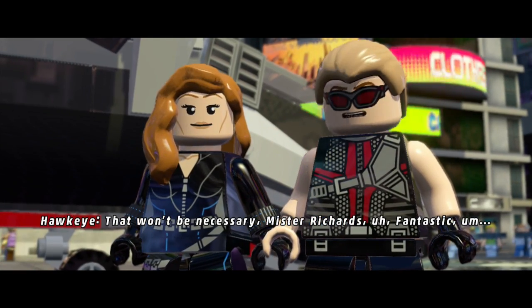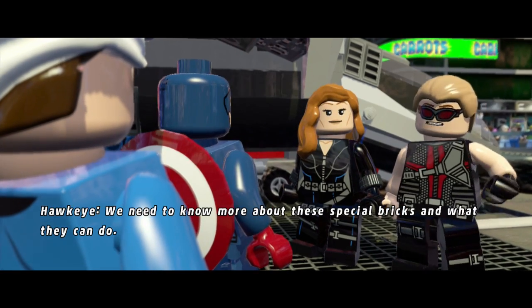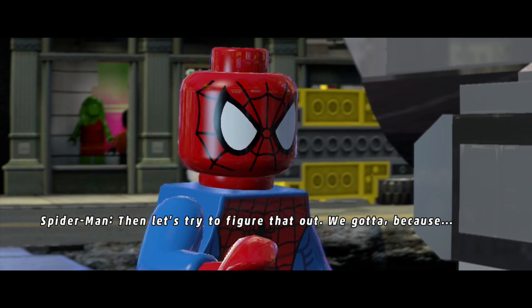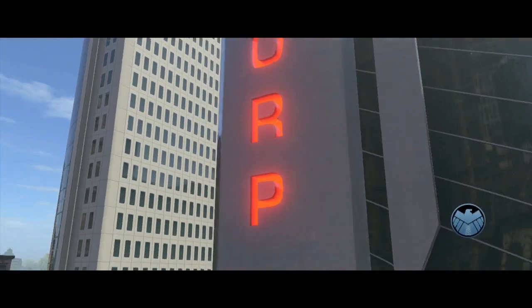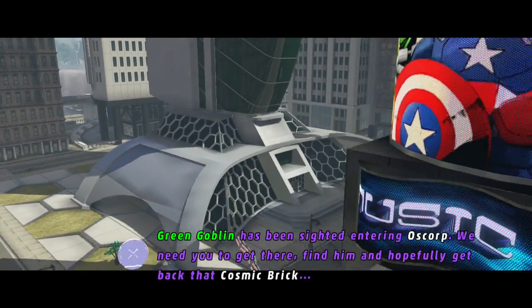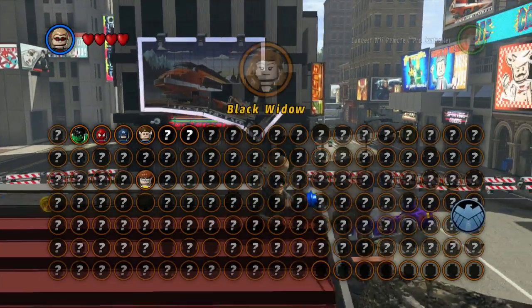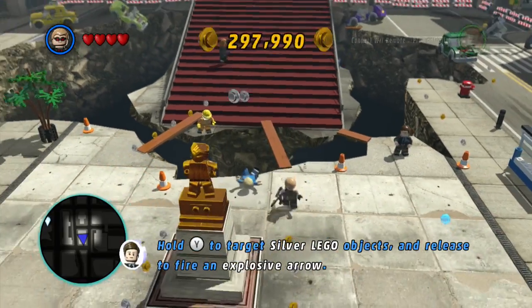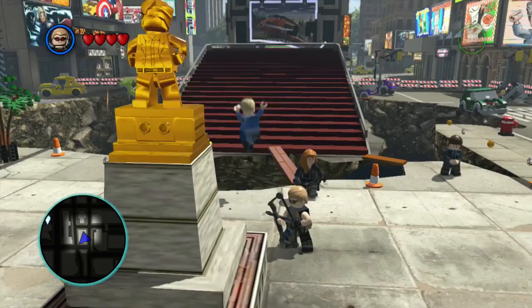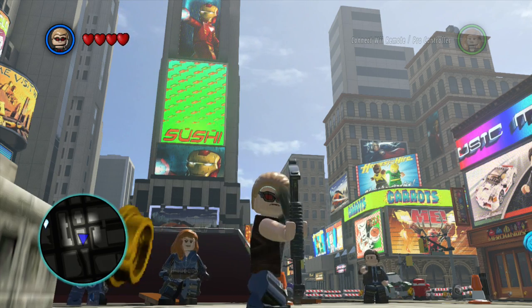'What would Green Goblin want in a totally legitimate and entirely unsuspicious office tower like Oscorp? Let's go find out.' 'That won't be necessary Mr. Richards - Director Fury needs you and Cap back at the lab. We need to know more about these special bricks and what they can do.' 'With great power comes great responsibility.' The Oscorp building looks pretty cool in this game. I might look in Lego Avengers to see what's actually in the Oscorp building - because Sony isn't in Lego Avengers, I wonder what's there instead. Anyway guys, that's all we have time for today in Marvel Mondays - thank you all for watching, see you next time!